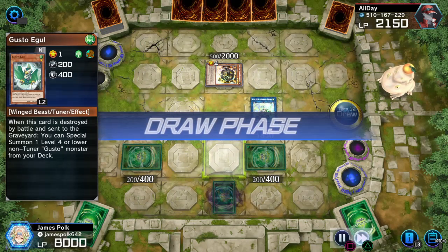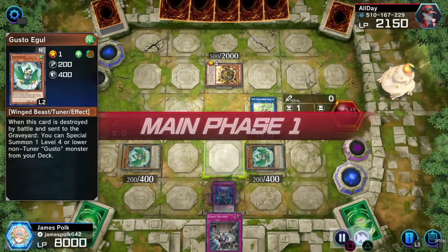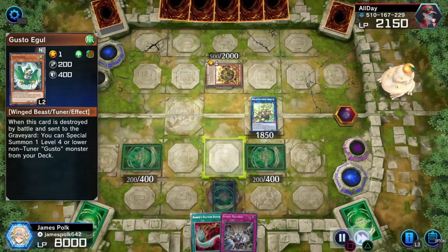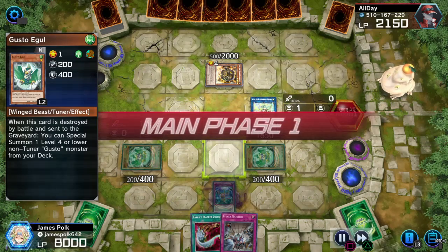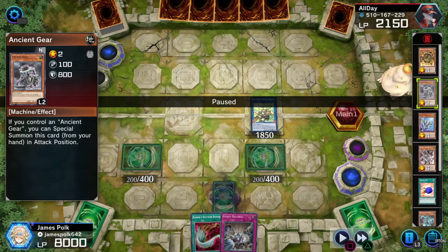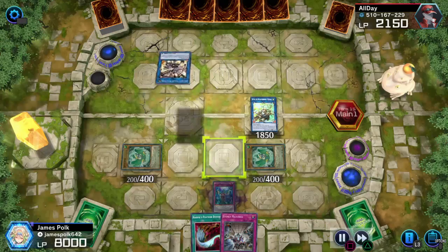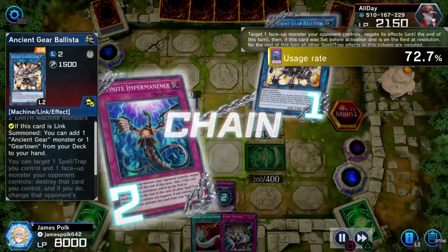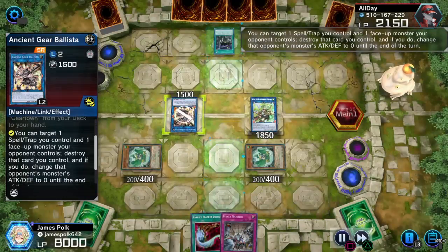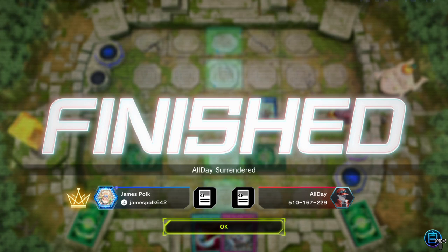Opponent drew and passed several turns. Then a normal summon of a monster named Ancient Gear Ballista — Ballista trigger, fire to Imperm. Ballista, you're under Imperm. And then the Ancient Gear player scooped.